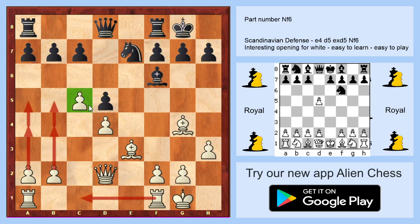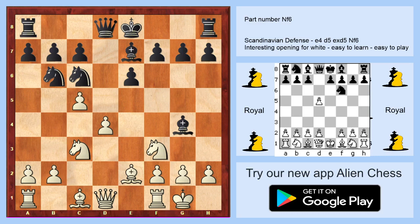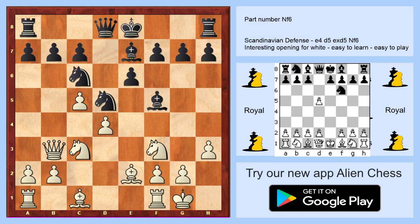After c5, what if black goes bishop to f5? You are playing queen to b3, attacking on d5 and on b7 — a big point and big pawn. Of course black will take, you will take, and maybe he goes to b8. You play the strong move bishop to b5, and you can either take on c6 or go e5 with a really strong attack.